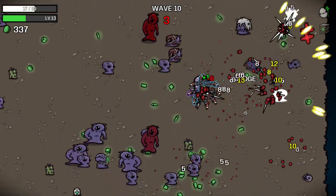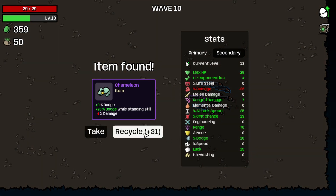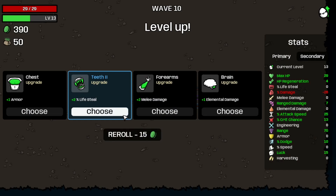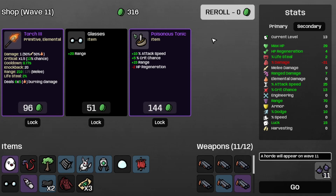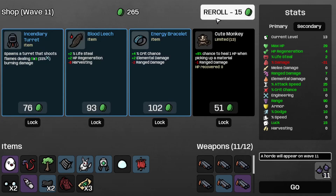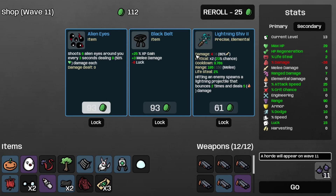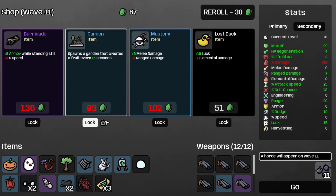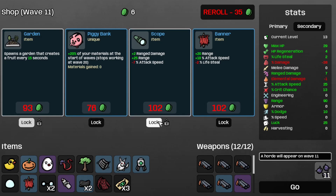I think I might need some more lifesteal or regen, so I'm hoping for that. Let's recycle the chameleon — and right as I want it, the lifesteal appears. Let's grab the double barrel shotgun too, and the glasses. We'll re-roll because there's nothing here, but I'll take the shotgun. We're maxed out on weapons. Ooh, a pumpkin — I'll take one. And save the garden and grab the lost duck. I'll save the scope too, and the banner, for more attack speed and range damage.